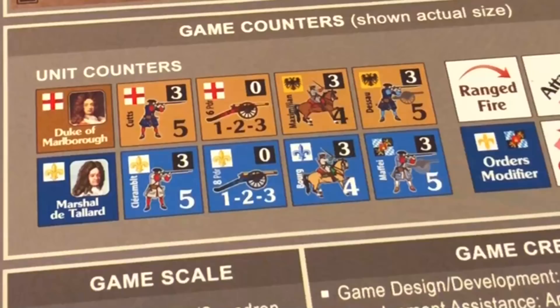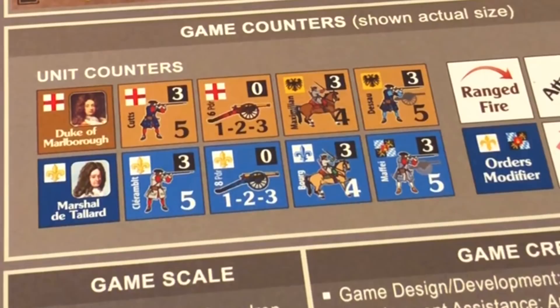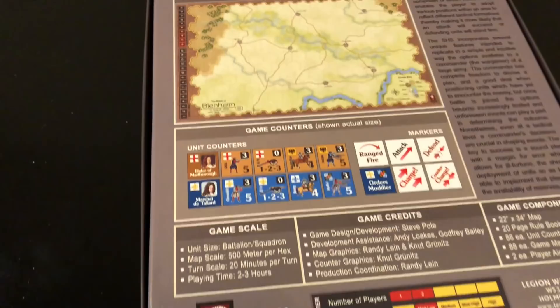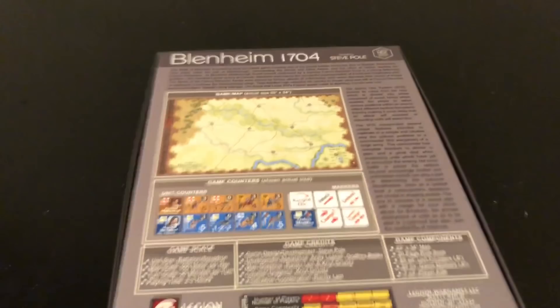The counters are 0.7 or 0.6 inches — slightly larger than half inch, actually a little larger than five-eighths of an inch. There are 88 unit counters and 88 unit markers. Complexity is medium-low, number of players is two, but it can be played solitaire because it uses a chit-pull activation mechanic, so the solitaire suitability is rated medium-high.